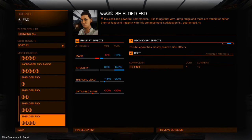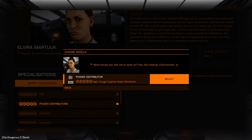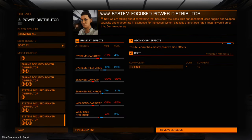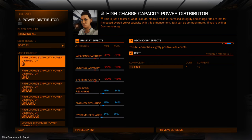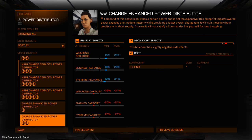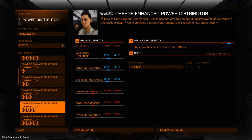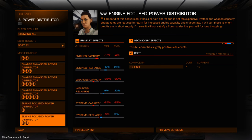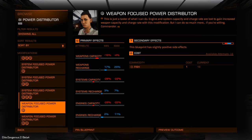So I'll probably stay with what we've got, but this gives you an idea of what you can modify. So going through some of the things: that's the frame shift drive, the power distributor — we can increase the capacity up to grade five, and we can improve the charge speed. That covers all three: weapons, engines, and systems. We can concentrate on a specific system like engines, systems, or weapons.